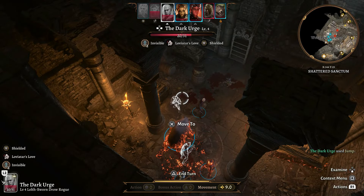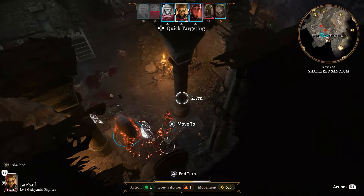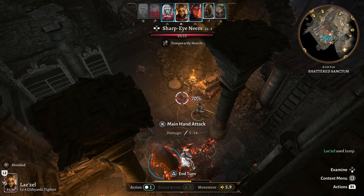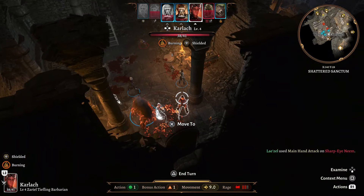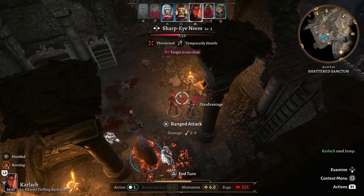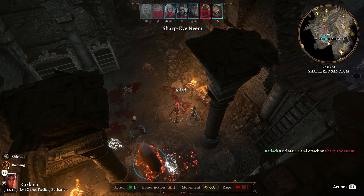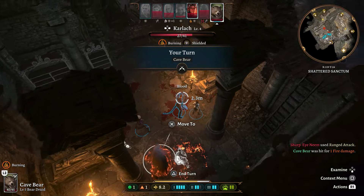Say 'Come with me' — Halsin responds 'So be it, may Sylvanus lend us nature's fury.' He turns back into bear shape. Take a short rest to get health back up, then run straight south out the doors. As soon as you get outside there will be goblins to kill — be ready and hope for a good initiative roll. Astarion goes first; blue portraits are our characters, red are enemies. When you highlight an enemy their portrait turns white so you know which one you're targeting.